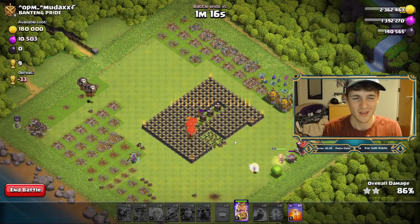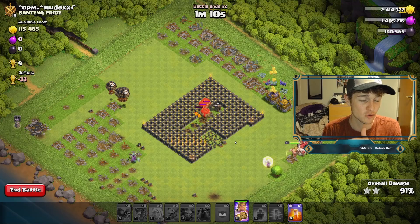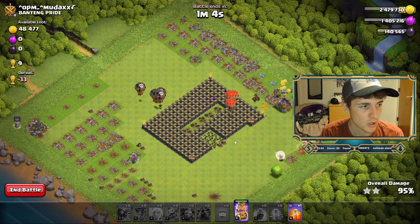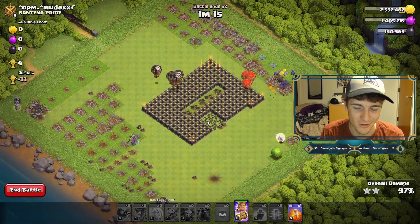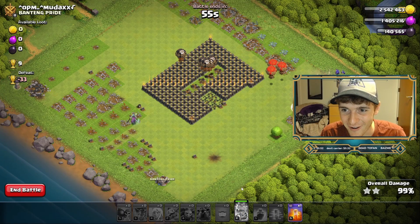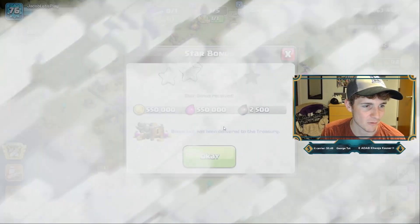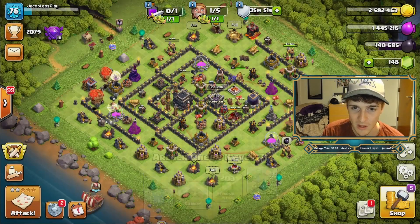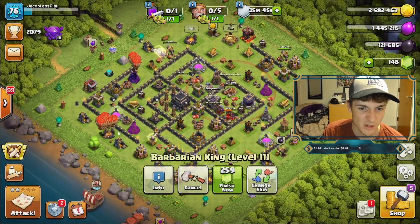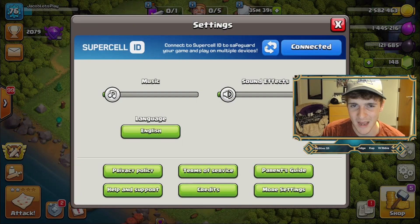We're going to jump in and do two CWL attacks since there isn't much to do on the let's play today. I did want to let you guys know I plan on doing some streams — probably this Sunday — where I start my push to Legends League on this let's play account. Looks like this is the one and only three-star on our let's play today. That should get our Star Bonus up. Let's go upgrade that King — by Sunday we want these heroes as high level as possible. 19,000 Dark Elixir, not bad at all.